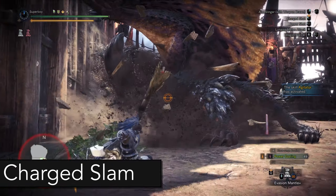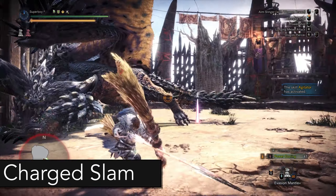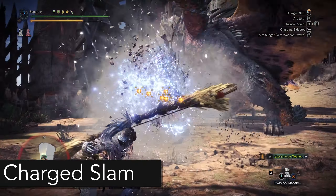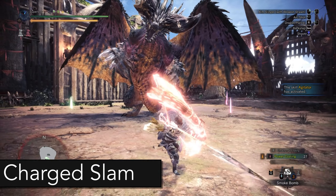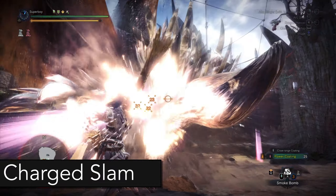This attack has a long windup — he's going to charge his right hand and slam it on the ground, and spikes are going to come out of it. What you have to do is go in the opposite direction. Be careful that you're not too close to him though, because if you're under him when he does this you're going to get pinned. If you're out of position, you can high-frame the spikes by rolling into them.